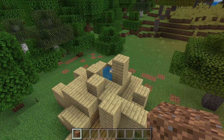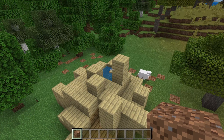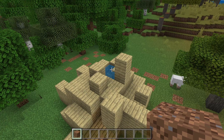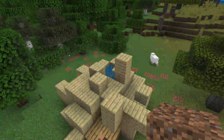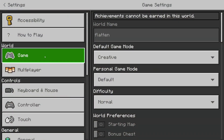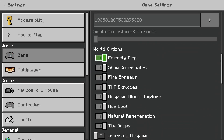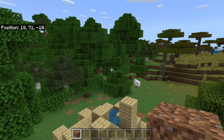Now we need to enable our coordinates. If you're on Minecraft Java, all you need to do is press F3. If you're on Minecraft Bedrock, pause the game, go into settings, make sure 'Game' is selected, then scroll down to 'Show Coordinates' and switch it on. Go back out and as you can see we can now see our position.